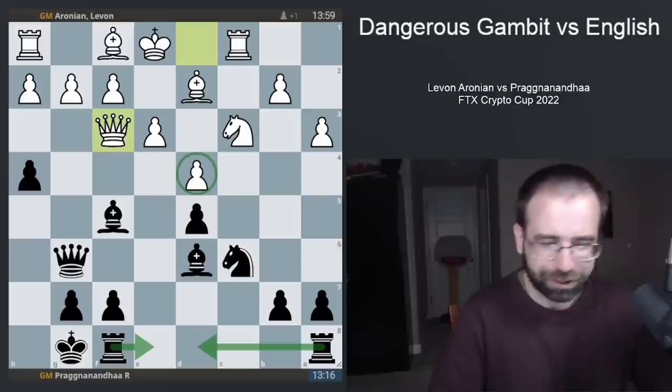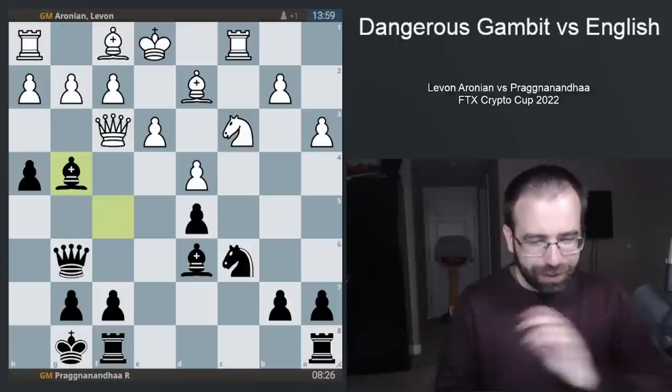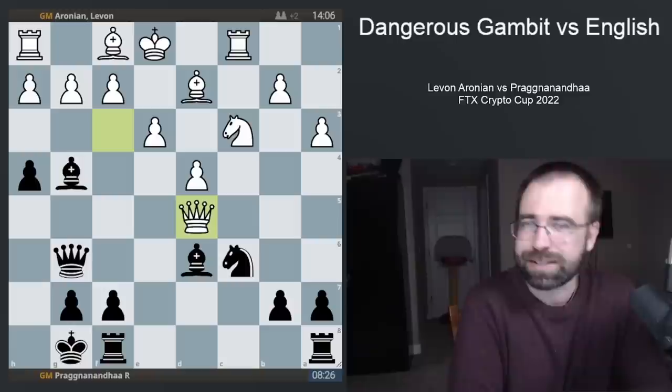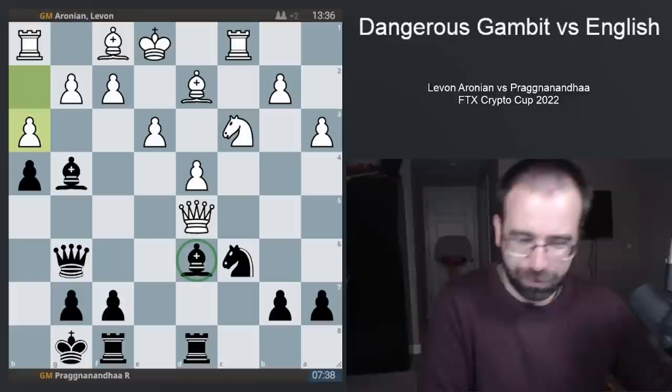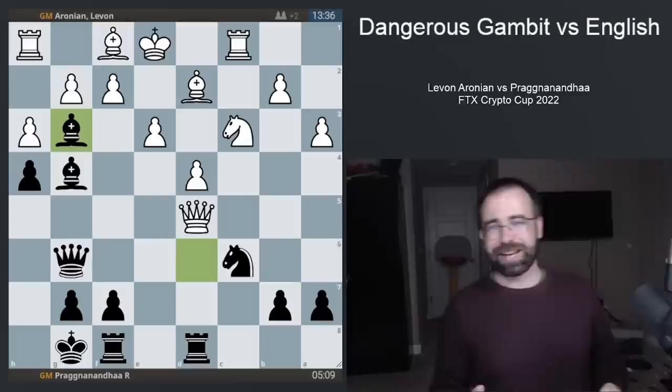But I think Praggnanandhaa here gets a little carried away — he gets excited about playing for checkmate. He decides to play Bishop to G4, which forces white to take the D5 pawn. The bishop attacks the queen, and now white really doesn't have any other choice but to take on D5. So black played Rook to D8, lining up with the queen. But now after pawn to H3 attacking the bishop, black decides to move the bishop out of the way and threaten the queen with the crazy, wacky move Bishop to G3.